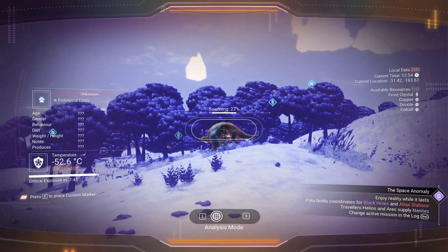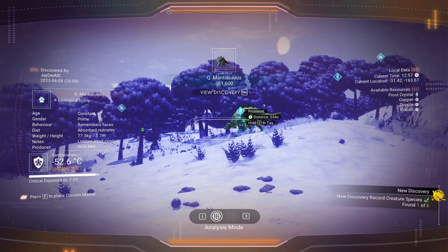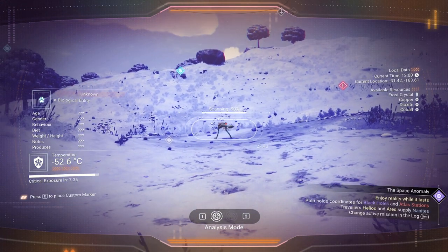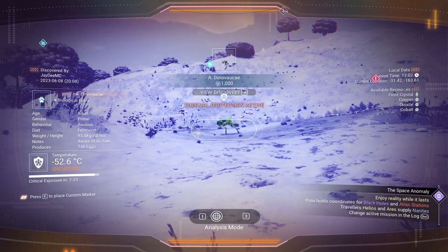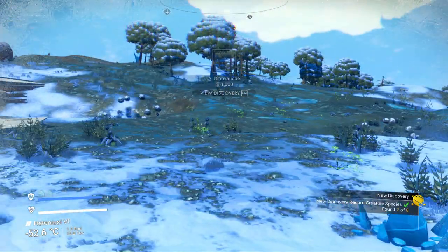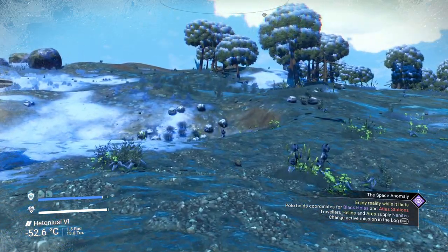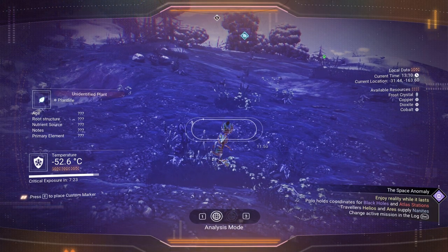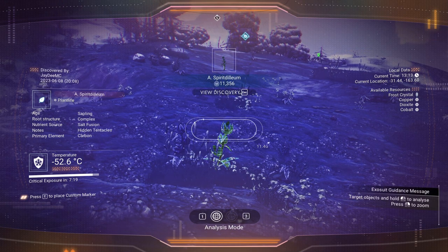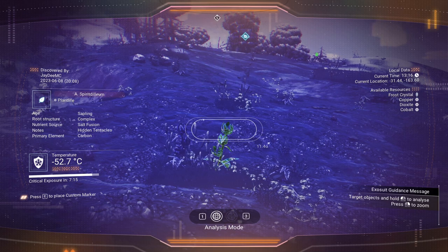Species — this large, lumbering one. Remember, his face is absorbed in nutrients. Are you predatory? Anxious. Eats frostwort — not predatory at all. How do these plants live? Salt fusion. It has hidden tentacles.